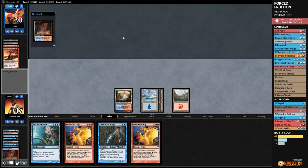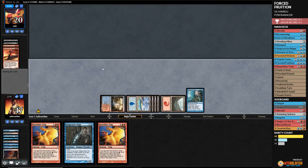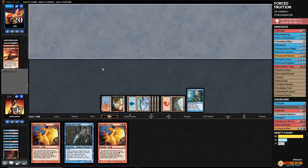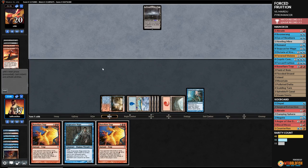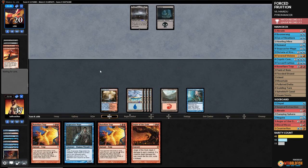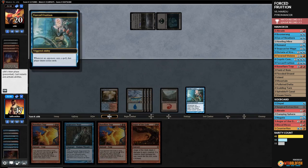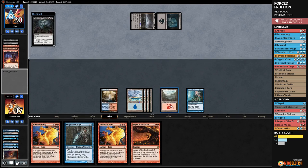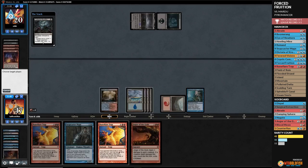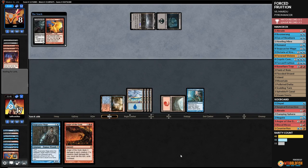With Forced Fruition on the battlefield and our opponent having zero lands, I don't think they can kill us before they mill themselves out. They have 48 cards — opponent plays a Swamp, draws seven. Now we Rune-Flare Trap them, and Rune-Flare Trap again. Game! Forced Fruition got ya!